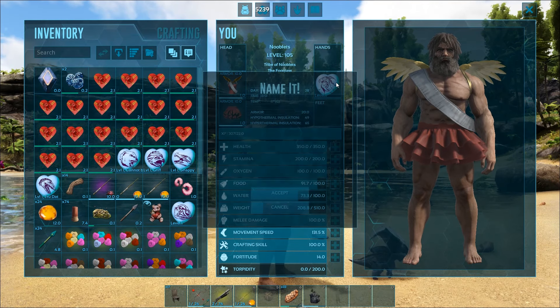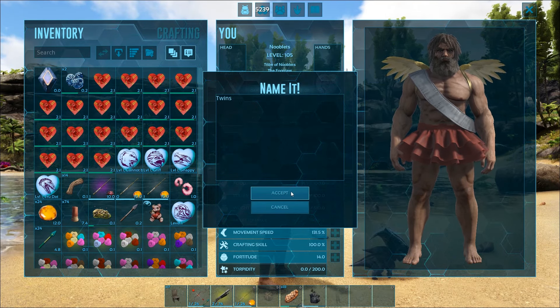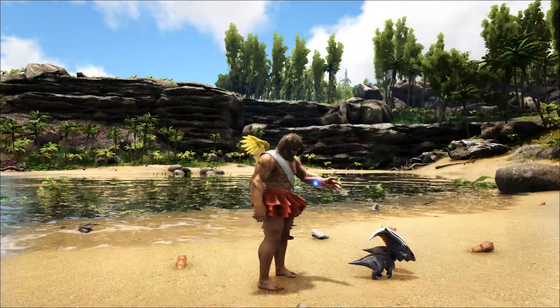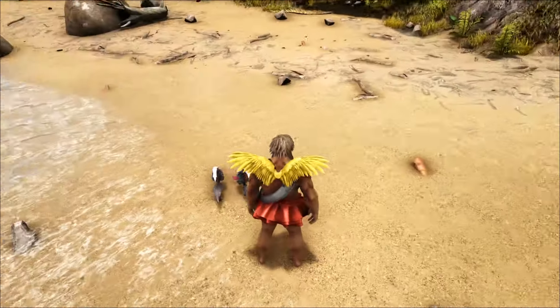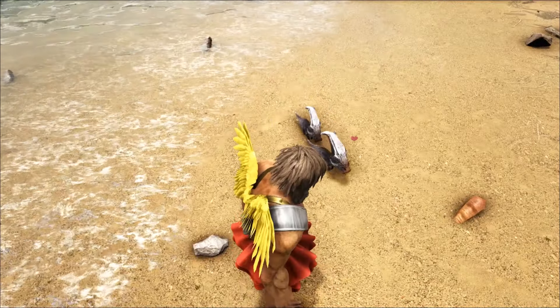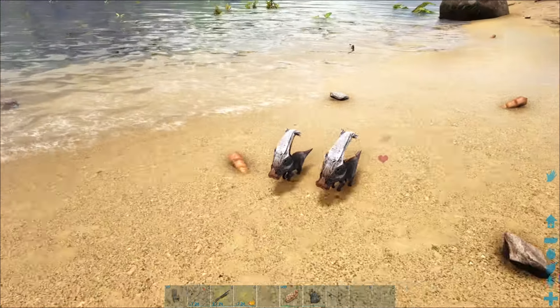The next chibi is the twin parasaurs — let's call them Twins. We're in love! Little hearts are coming off them as well — two for the price of one, racing each other.